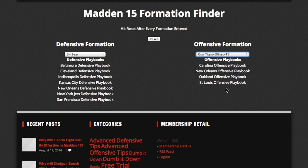And then as you can see, the offensive playbooks that have Gun Tight Offset are Carolina, New Orleans, Oakland, and St. Louis. And when we're done picking the defensive and offensive formations, we just hit the reset button and it refreshes the page.